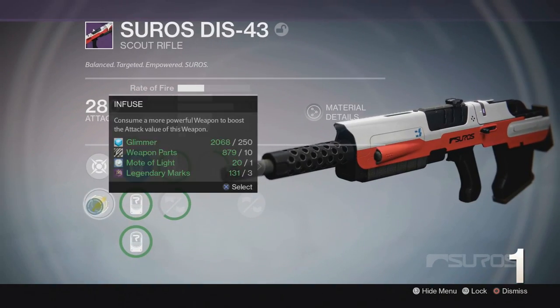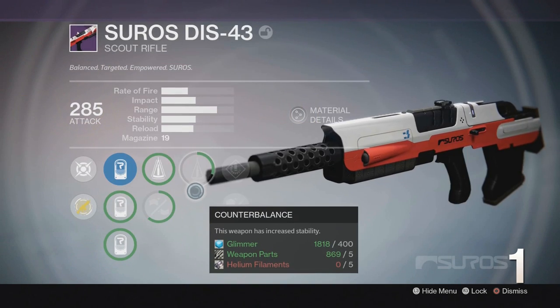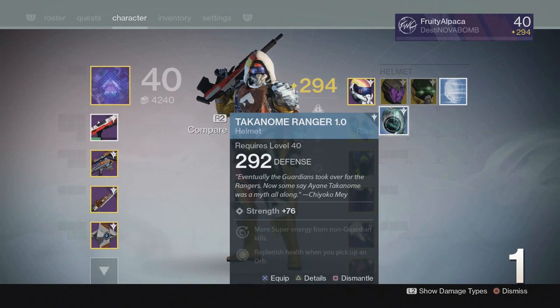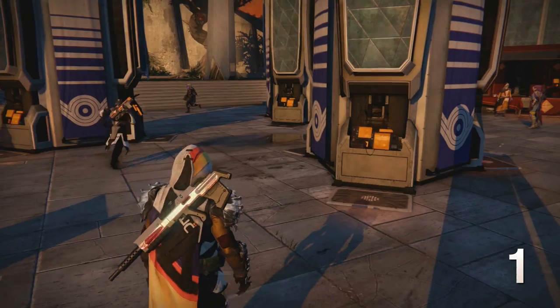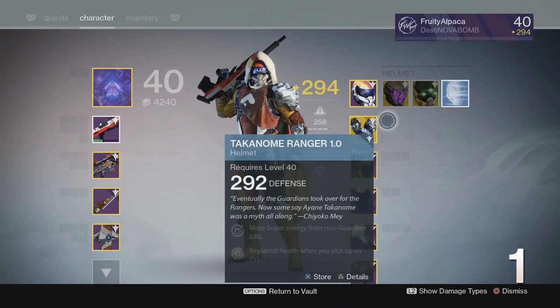I'm going to start this off with a big one. Did you know you can use rare gear to infuse your legendary gear to higher light levels? You can even use gear from other classes to infuse. For example, if I get a rare helmet on my hunter that has a really high light level but not quite as high as my current one, I can vault it and save it to use for infusing on my warlock.